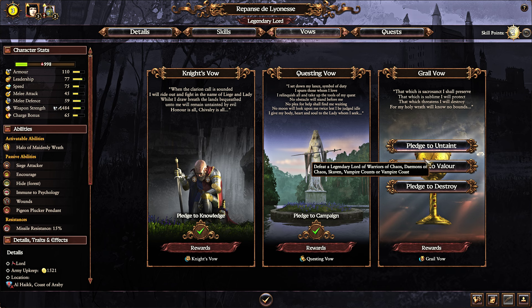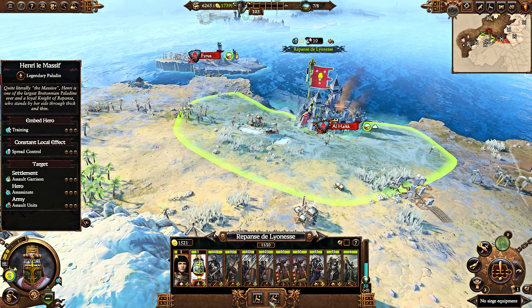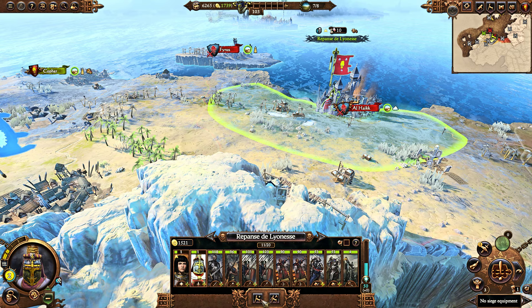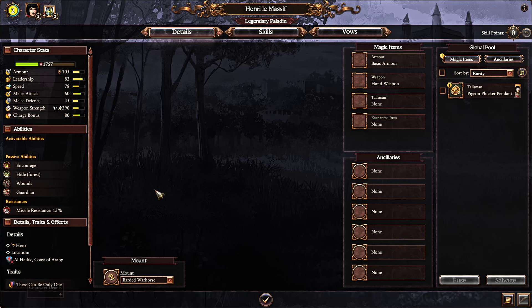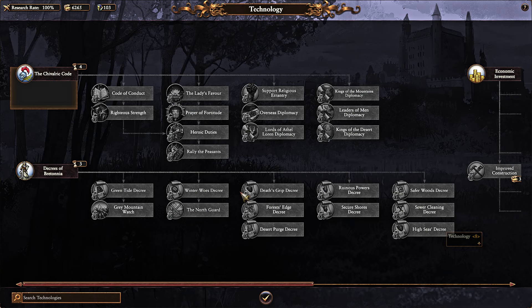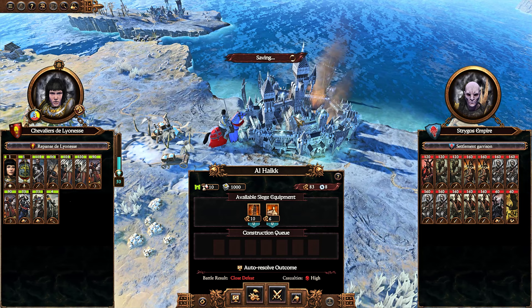I'm going to get chivalry and also rank up. When it comes to ranking up lords, through a marcher lord you want to get Inspiring Presence. For heroes — for melee heroes — you want to increase their melee survivability. For him, I'd probably get Hard to Hit pretty quickly. Research-wise, economic investment.